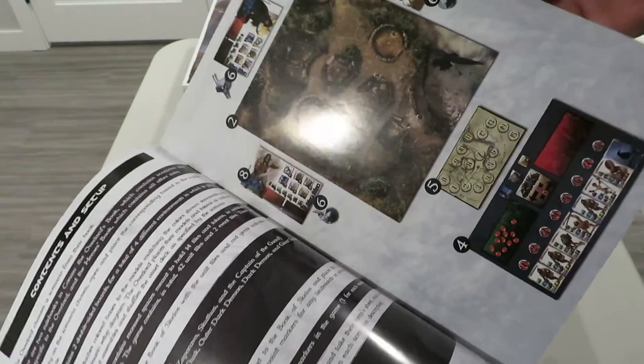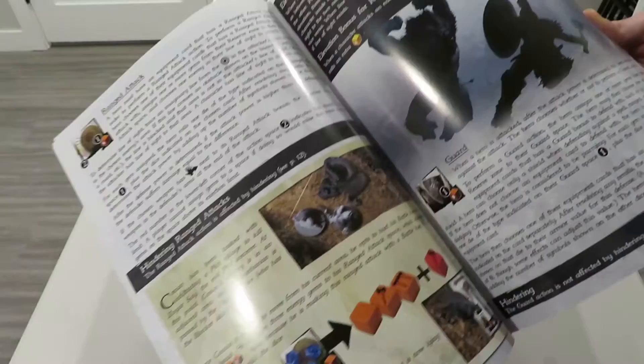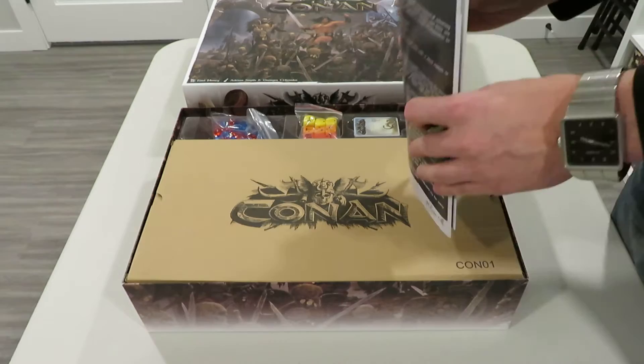You also get the Conan hero book, which is pretty cool — you get a whole bunch of scenarios and everything you need to know about the heroes. Straightforward glossy pages with nice artwork throughout.